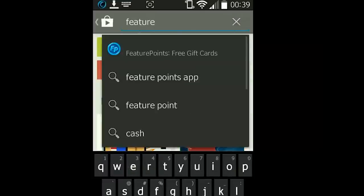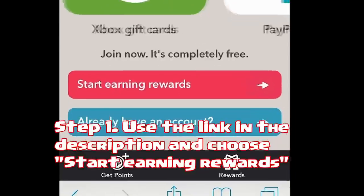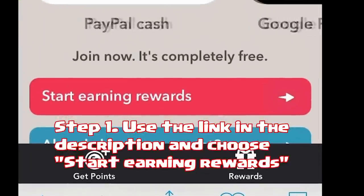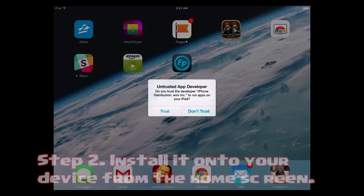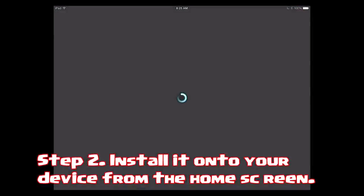If you want to use Android, go to Feature Points and type it into the Google Play Store and that should get you set up. If you're using an iOS device such as an iPad or an iPhone with iOS 8, just go into the link in the description and that should take you to Feature Points.